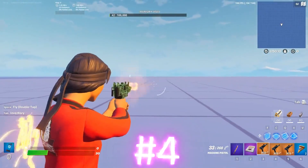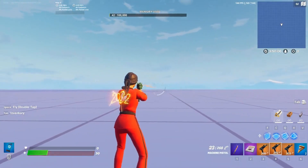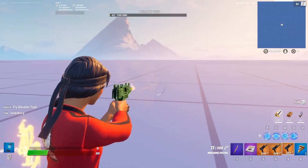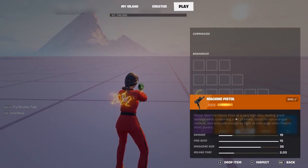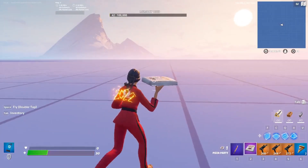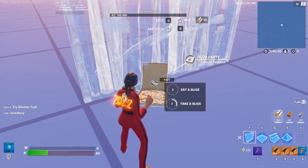For our next easter egg, there's a brand new machine pistol and pizza party consumable. These have been in the files and were actually in Creative, but now they have been disabled. This machine pistol is supposed to have released years ago but it looks like it's finally coming out now and it looks very OP. And this pizza party consumable is apparently the most broken health consumable that's ever been inside Fortnite.